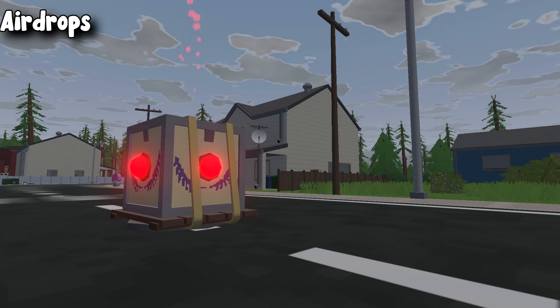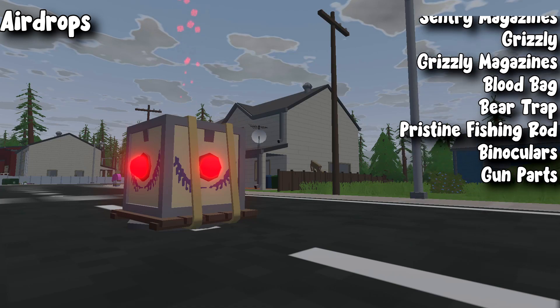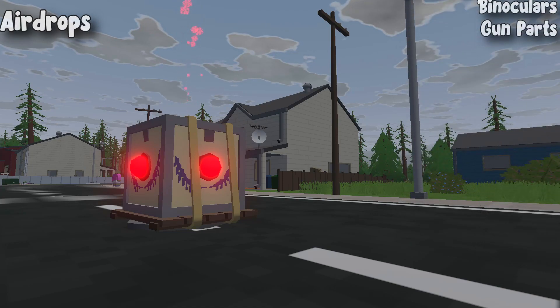Airdrops can also contain sealed food, generators, sentry gun, sentry magazine, grizzly, grizzly magazine, blood bag, bear trap, pristine fishing rod, binoculars, and gun parts.